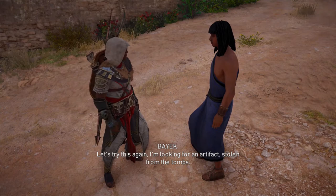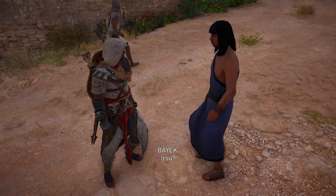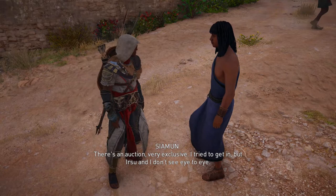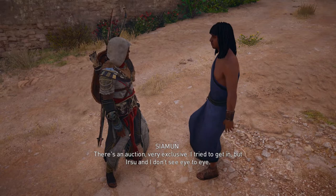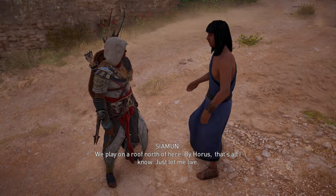Let's try this again. I'm looking for an artifact stolen from the tombs. Oh, that artifact — yes, yes. But Ursu must not know we spoke. Ursu? You really don't know anything, do you? I know how to slit a man's throat before he can cry for help. There is an auction, very exclusive. I tried to get in, but Ursu and I don't see eye to eye. Where can I get an invitation? Tehemet has one — the historian. I tried to win it from her in our last dice game. We play on a roof north of here. That's all I know. Just let me live.